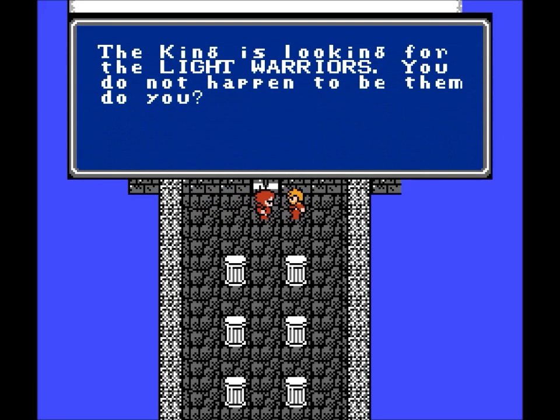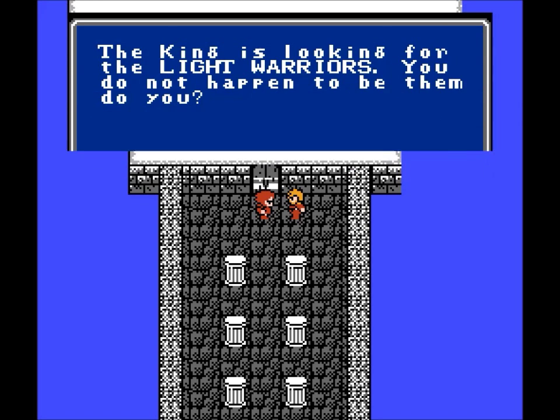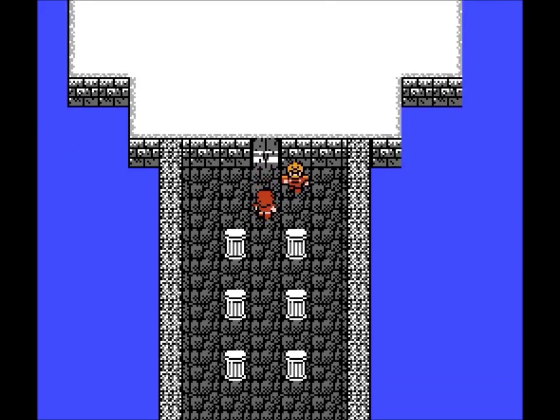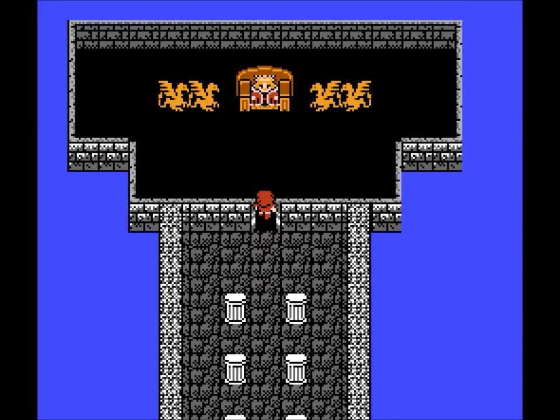The king is looking for the light warriors — you don't happen to be them, do you? Why, yes. Yes, I am. And there's the king. Apparently you can just walk into the throne room, because that's what you can do — you can just walk in and go, 'Hey, king!'